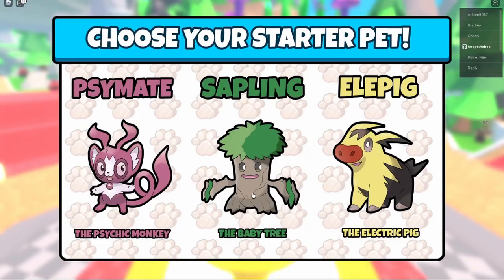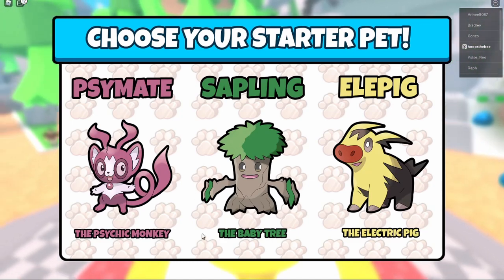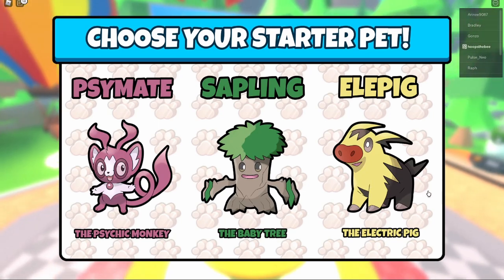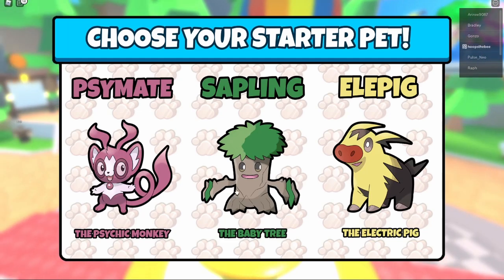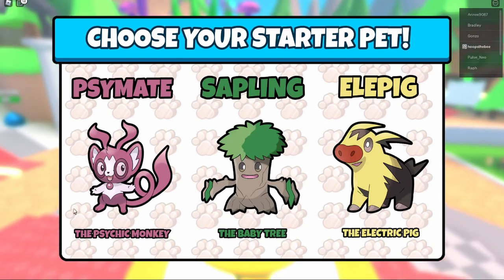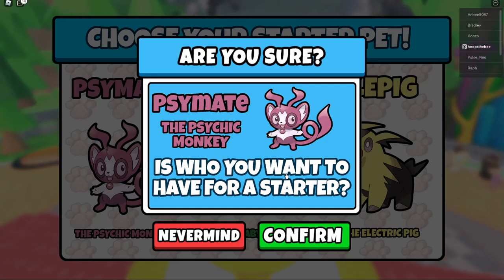Hey guys, it's Hoops the Bee back with another Pet Fighters Simulator video! Today we're playing a brand new game from Russo called Pet Fighter Simulator. We're going to choose some really cute pets, play a little bit, and see if we like it. So what do we choose? We've got the psychic monkey, the baby tree, or the electric pig — I think I like the monkey. Let's go with Cymate!